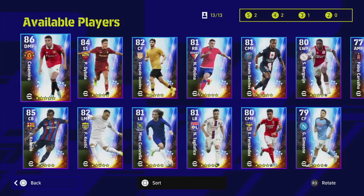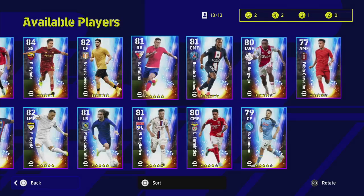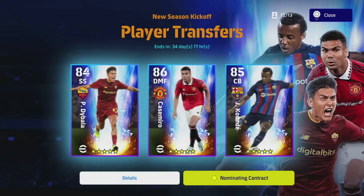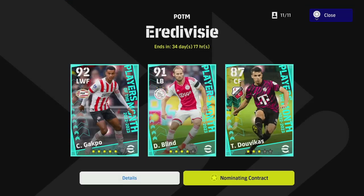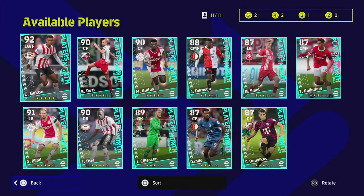Some decent players worth picking up include Koundé and Casemiro. Renato Sanchez is there as well. There are some nice players available for free if you have nominating contracts — as always you'll be able to get a free one. The Era Division also has players available for nominating contracts between three and five stars. We'll do a deep dive on those soon.